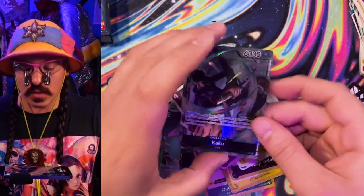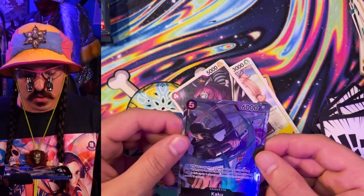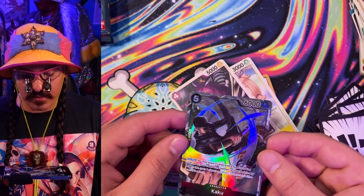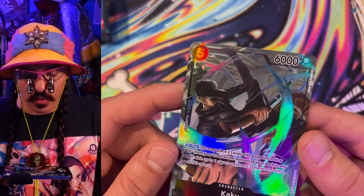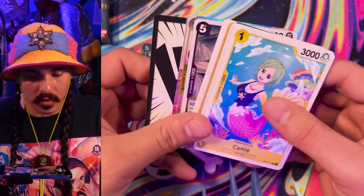I gotta get a closer look at this one. Put on the loupe, take a closer peek, see what's going on with this texture. Wow, there's some really super fine stuff going on in there. They really get some insanely fine detail on these textures with whatever they're doing to print these things. I think it's pretty amazing. Very, very hyped to pull this. What else is in here? There's gotta be more than just the Kaku.